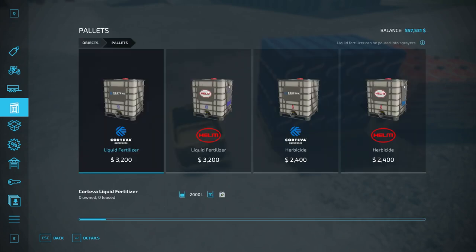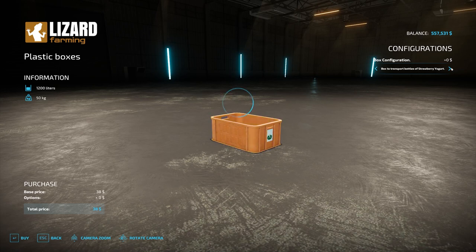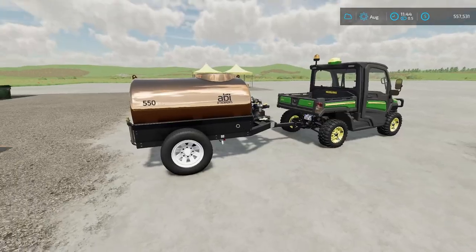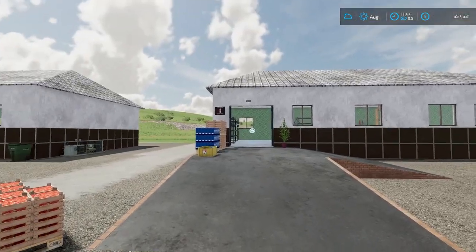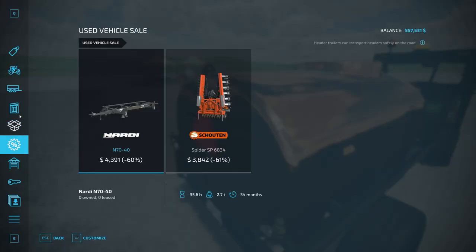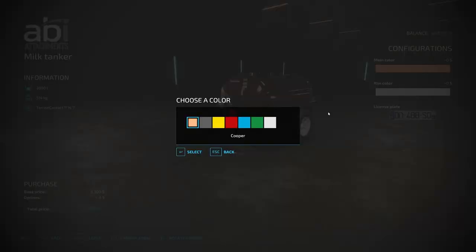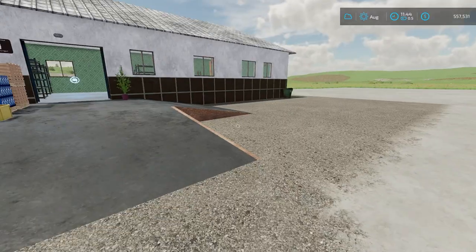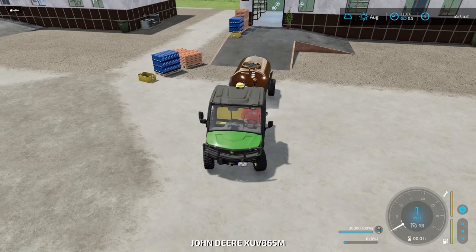The yellow bin that holds finished yogurt is found in the store under pallets — click on it and make sure it's set to strawberry yogurt. These bins are reusable. For milk, this mod includes a special custom milk tanker found under miscellaneous in the store — it holds 3,000 liters and is sized to fit inside the factory door, unlike standard base-game milk tankers.